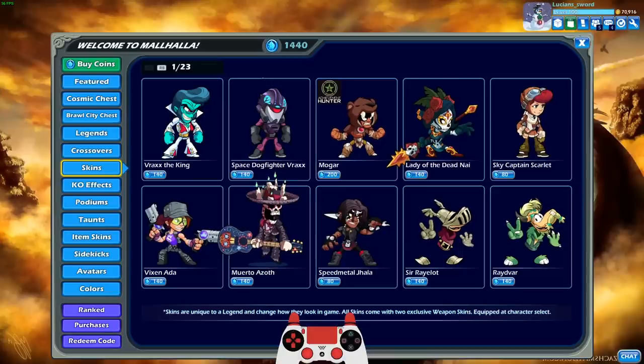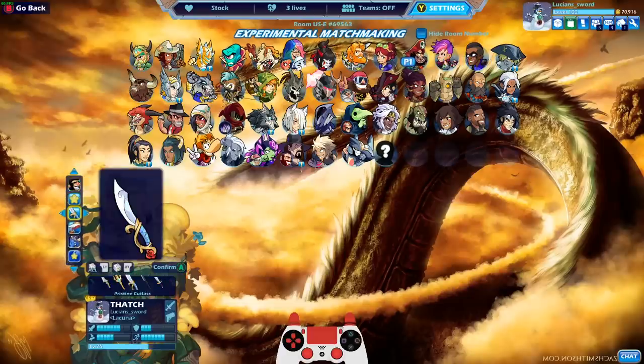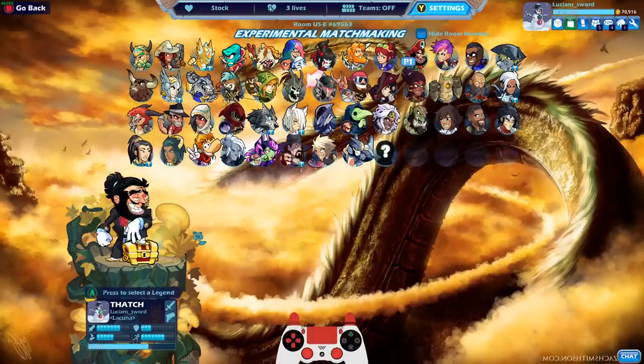One thing I wanted to say last game and forgot: when looking at Classy Thatch, I noticed he has this sword, and there's another sword that I think goes really well with it called the Gilded Lily. You can only get the Gilded Lily if you buy it in the item shop. This is what it looks like, and man, I think it goes so much better with his skin than the default sword. I regret not using it last video.